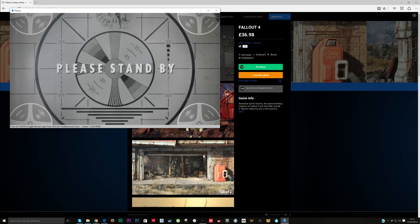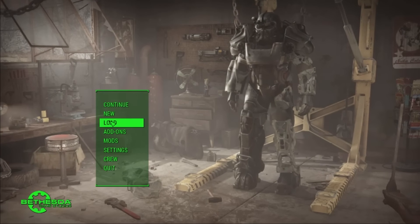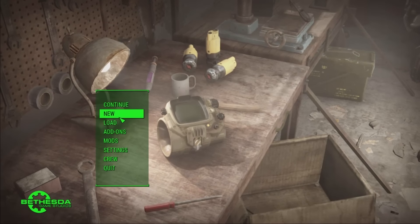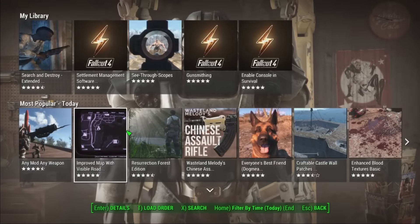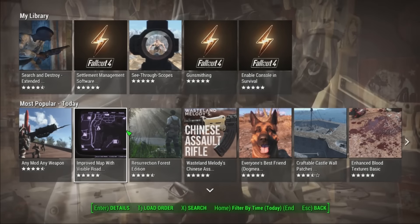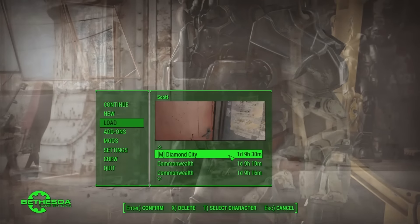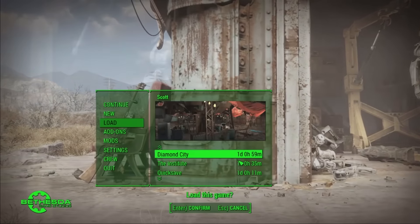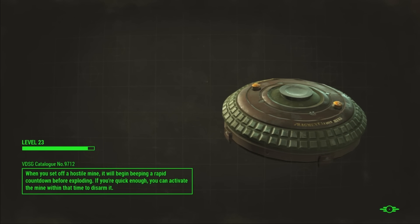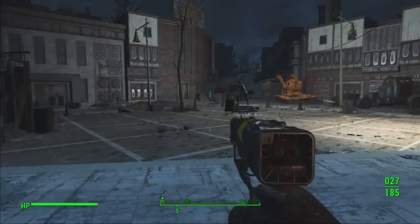Oh, is it working? Oh my god — it's literally working. I am streaming the game to my PC and controlling it — that makes no sense to me. Here it is, guys: Fallout 4 being streamed to my PC. It's got my saves from my Steam account too, and you can even use mods. Let's load up a save and go to Diamond City. I'm level 23 on this old save, but it's all good.